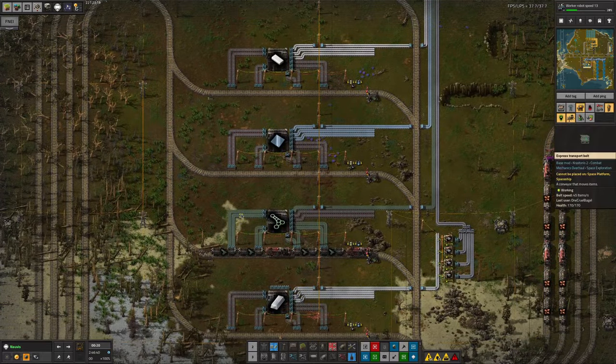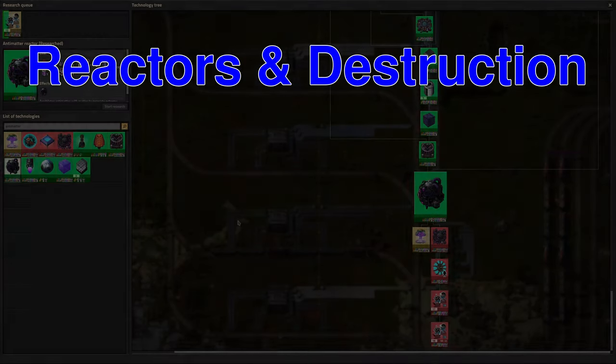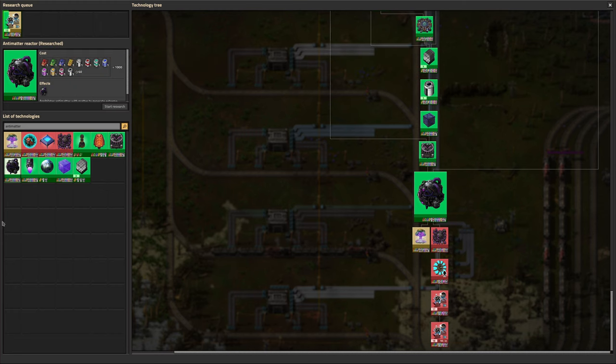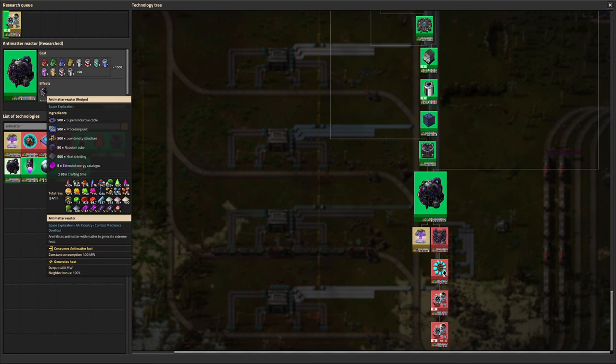There are a number of trains that just aren't behaving themselves - we'll sort those out in the next stream. This brings us to the research part of the stream. We did a lot of research in the last stream - we finally got Deep Space 1 and 2 and Matter 2 all running at a sufficient level that we could rip through lots of exciting stuff. The first thing we got was the antimatter reactor - basically like a nuclear reactor but it's the Mark II version. It's more powerful but uses a different type of fuel: antimatter in a fuel cell format rather than fluid form.